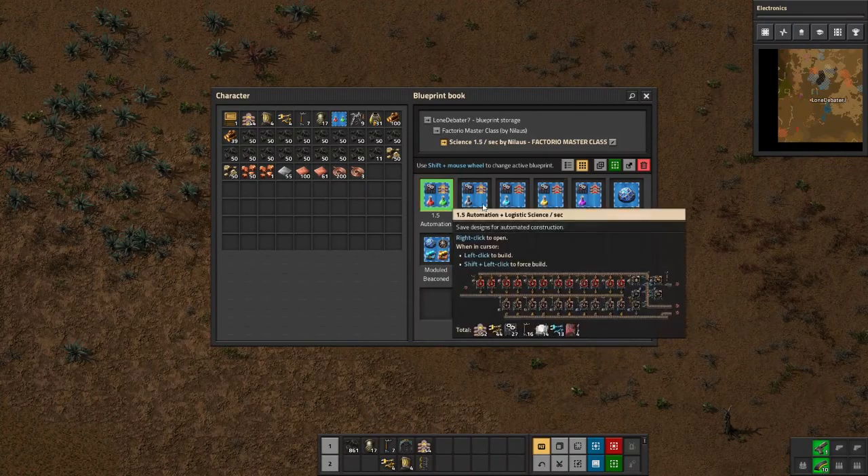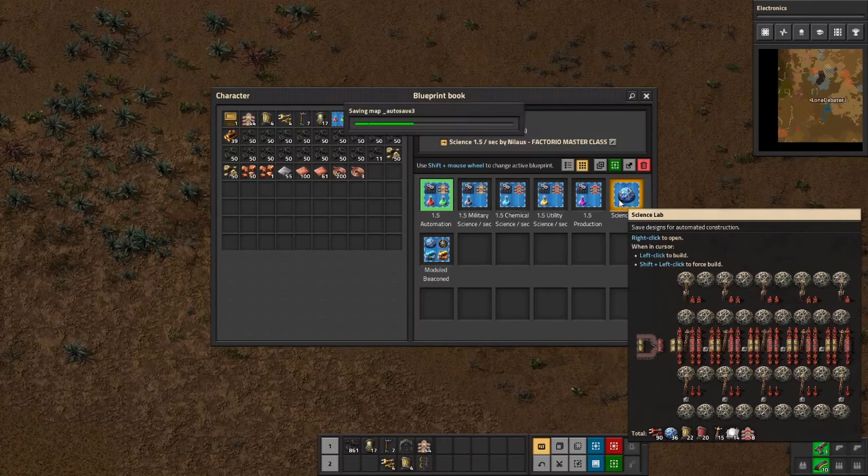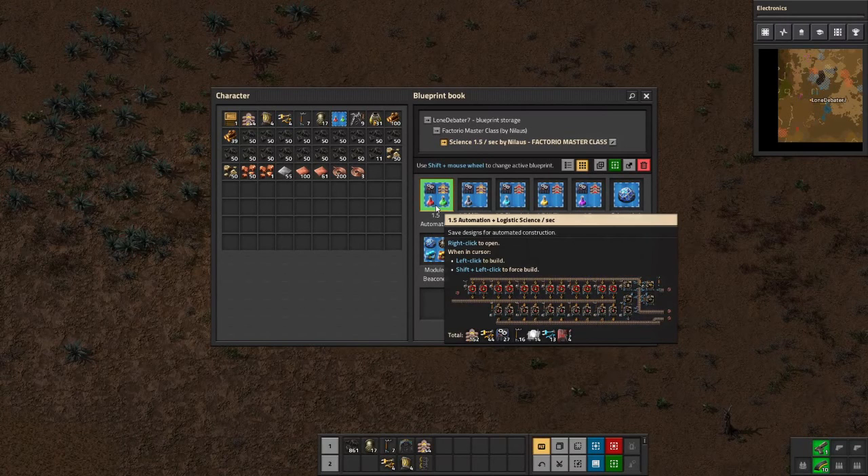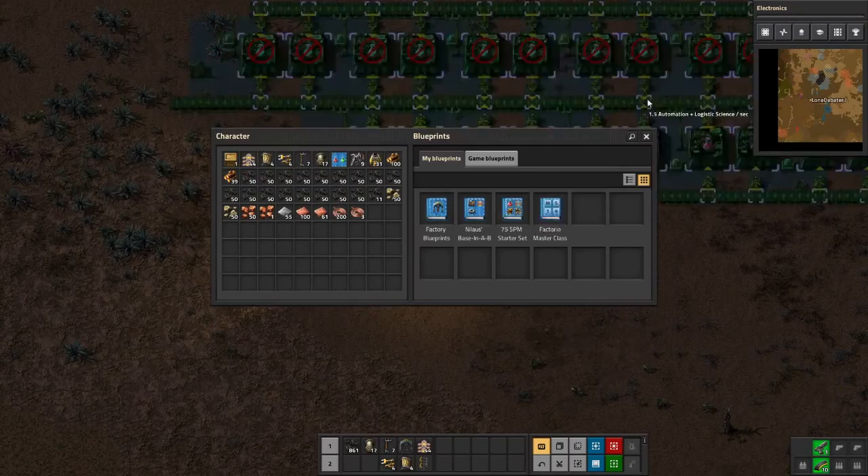This one just does science — it's a lab setup where you can put everything in and it'll do reds and greens ultimately. I'm thinking iron goes in on the bottom and copper maybe goes in on the top. Or maybe iron goes in both bottom lanes and copper goes in from the top.